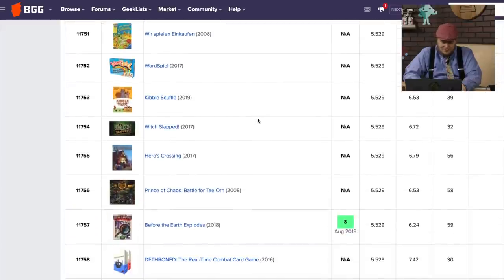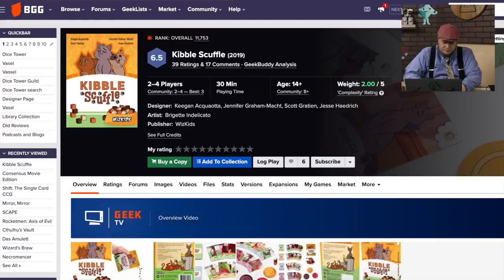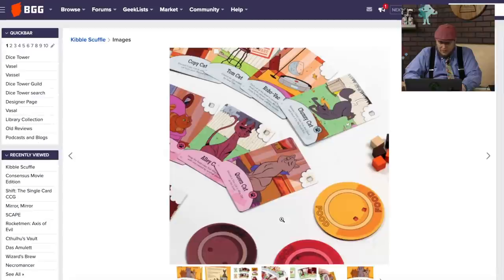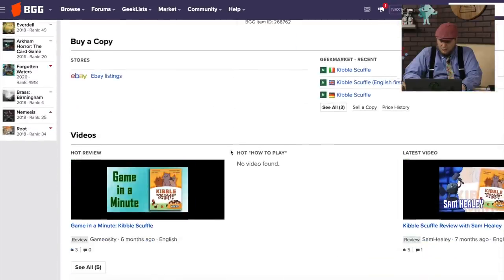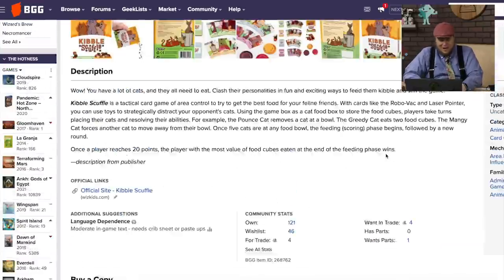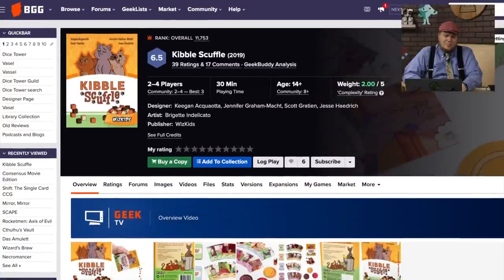Kibble Scuffle — I feel like I played Kibble Scuffle. You're trying to get food — different cat food, clumsy cat. I'm 100% sure I played Kibble Scuffle. Sam reviewed it, that's right — that's why I didn't review it. You're just trying to get the different food on plates. I was not that impressed with it, but it might be a kid's game, which is why I didn't like it as much.